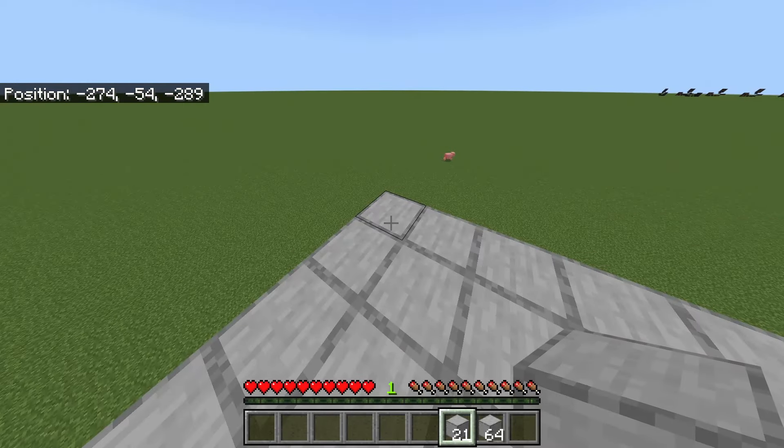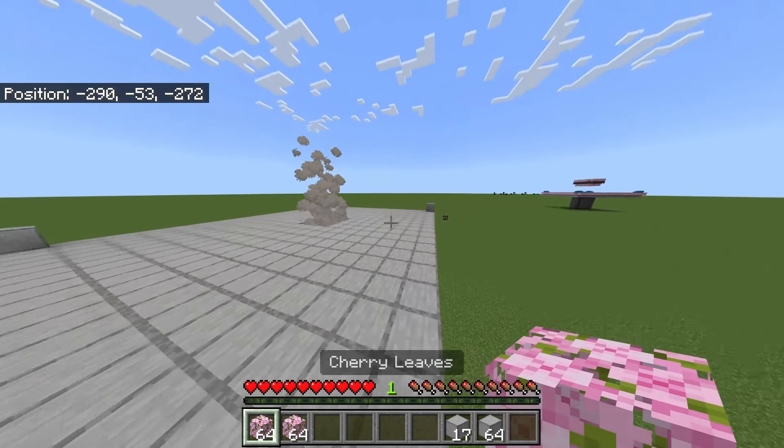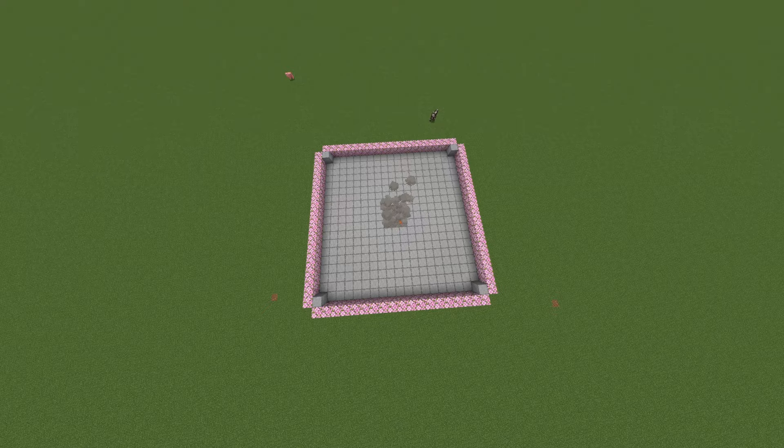Connect the arms and fill it in. Now that you've finished this platform, come to the corner and place a block in each of the four corners.